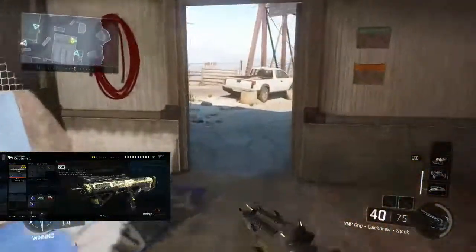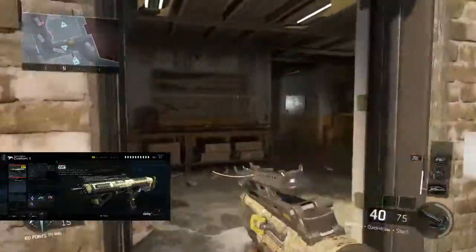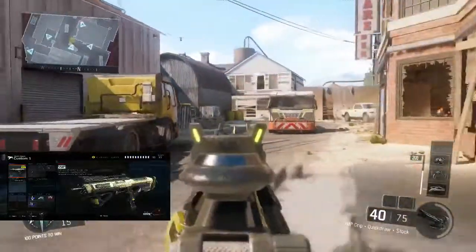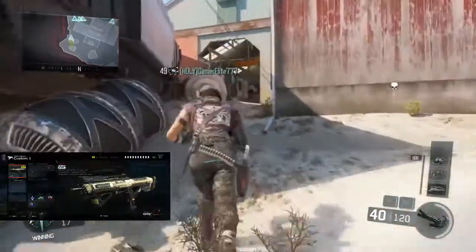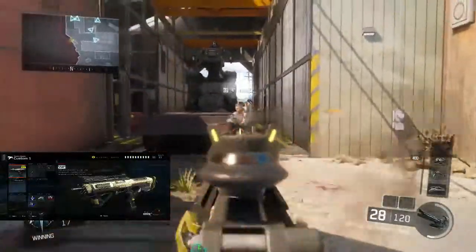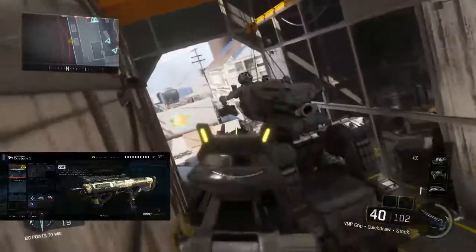First of all, we start off with the VMP itself. I've got the Diamond Camo on it just because I can, because I've got it. I didn't use an optic sight. I used quickdraw so I can aim down the sights fast, because when you're using a submachine gun you want to be able to get in straight with that aim — you're just running and gunning, getting up close and personal and you just want to get that quick aim on them.